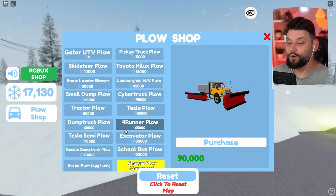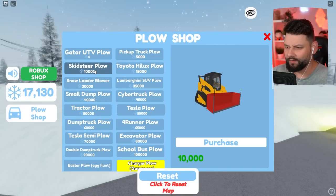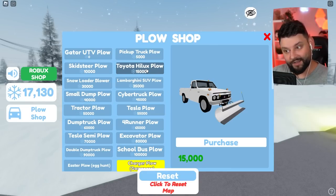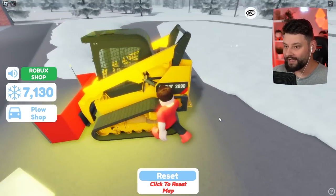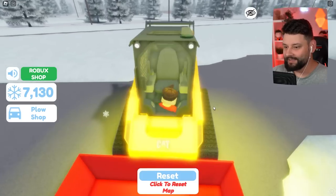Let's buy a new plow. I've got 17,000 - I can't even get the pickup one, but I can get the skid steer one. That looks pretty cool. I can get the Toyota Hilux - I like the idea of this one, I'm going to buy it. Spawn this puppy in. Why are they all flashing? I have no idea why they're all flashing right now - this is hilarious.